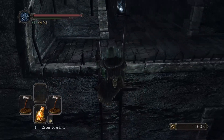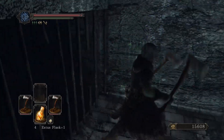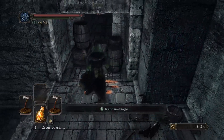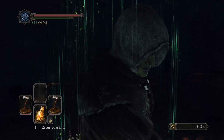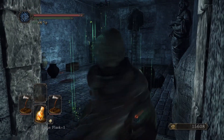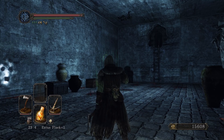We'll go up this ladder here and grab the treasure. Now we can follow that swordsman's lead and drop down here. In this room we find another lockstone spot, so let's give that a go, and we can see a nicely lit room now with a chap on the ceiling.